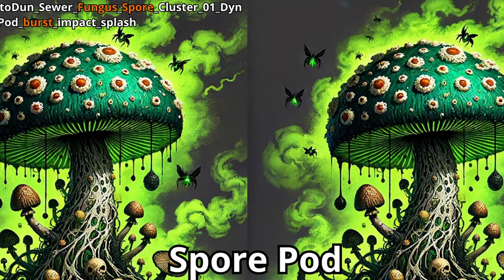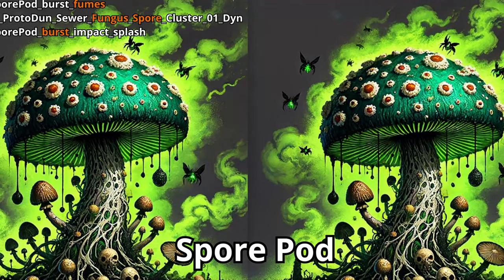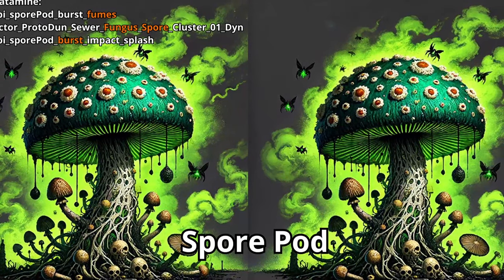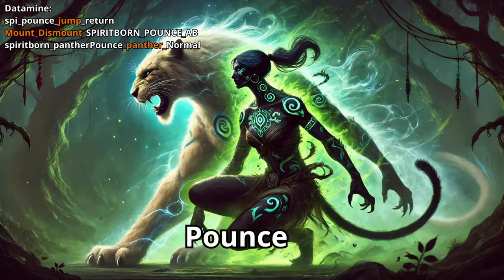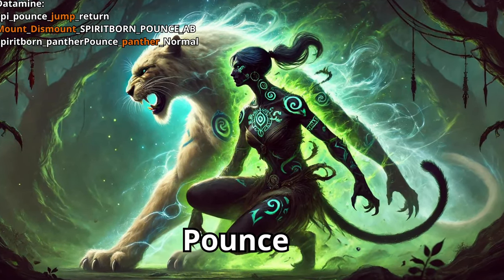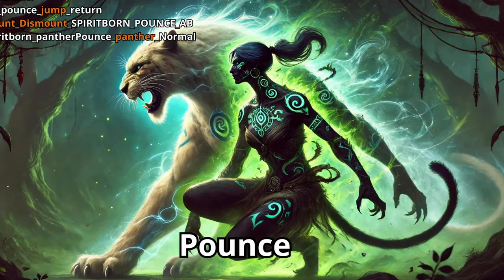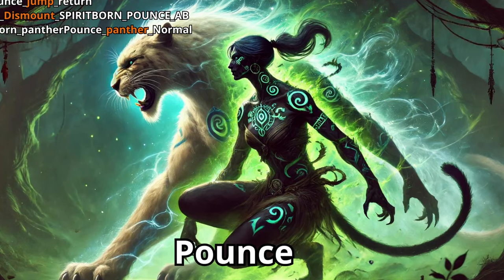The next trait is Soil. I found three confirmed attacks and two skill names with no further explanation. The first attack is Spore Pot, which lets you place a poisonous mushroom on the ground that bursts after a period of time, releasing fumes and spores that deal heavy poison damage. Next is what I believe is the mobility skill of the Spirit Born, called Pounds, which lets you shapeshift into a panther.